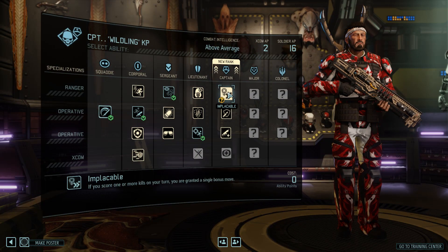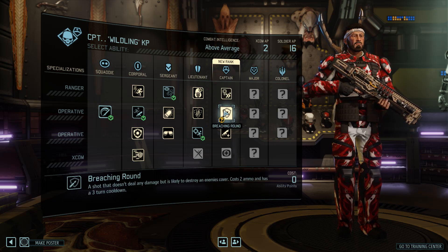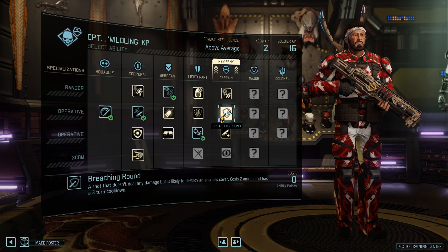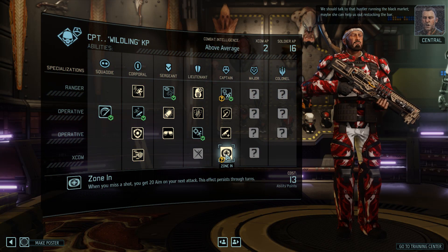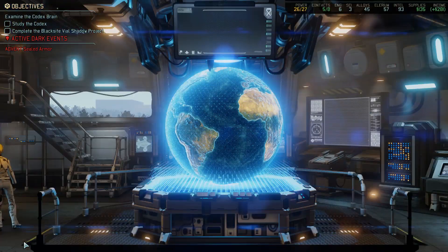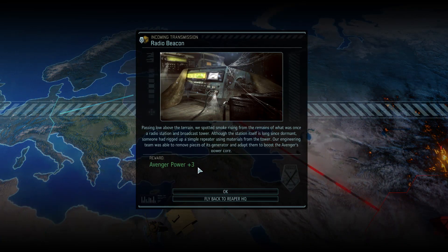Implacable — if you score one or more kills on your turn, you're granted a single bonus move. That is really good, particularly for his class. Breach round — a shot that doesn't deal any damage but is likely to destroy enemy's cover. Additional point of damage. Implacable is very good. I just need to remember that he has things like that. Plus three power — that's really good.